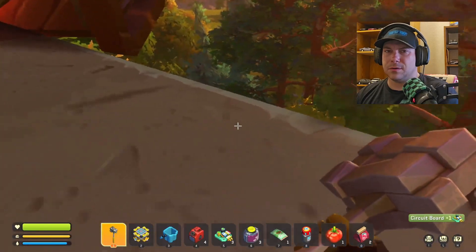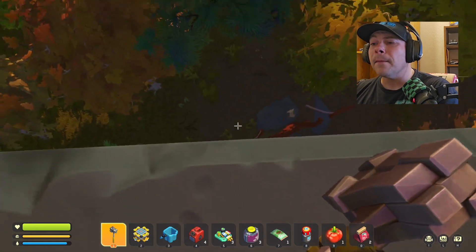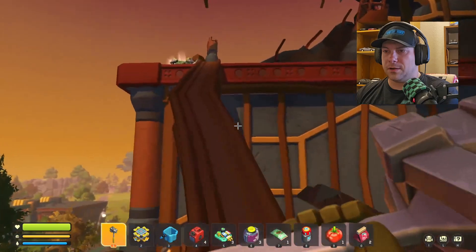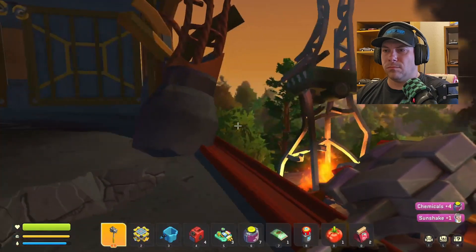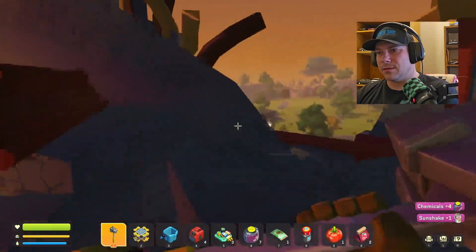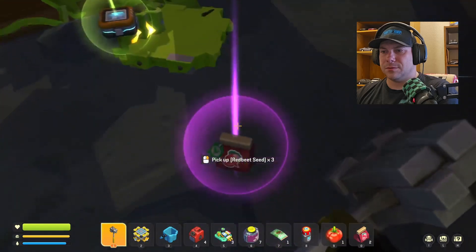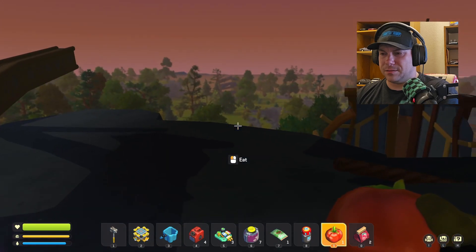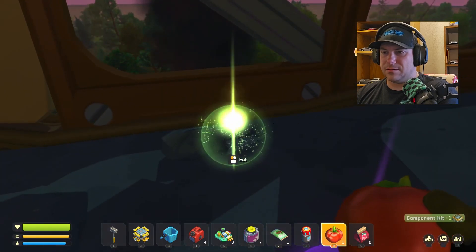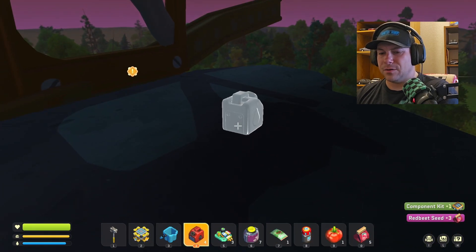Circuit board — cool. I don't know if there's fall damage in this game or not, but let's not find out. There's more up. How much up is there? Holy cow. Red beet seeds — my inventory is full. Battery — can I eat this? Probably shouldn't have. I probably need a component kit. Am I wasting these things, or is it going into some kind of inventory? I have a backpack — I see now.